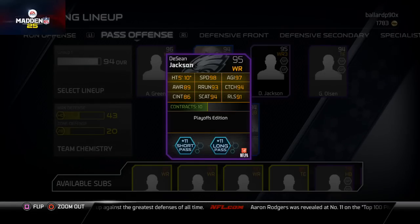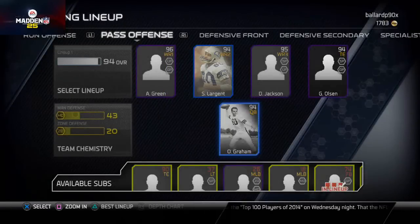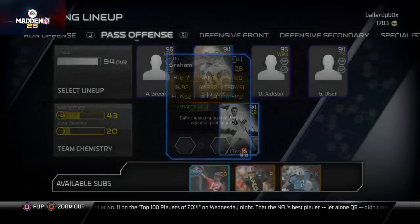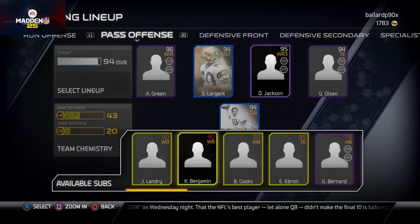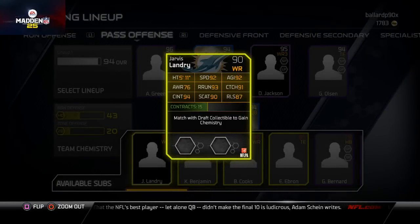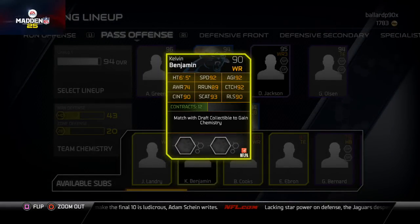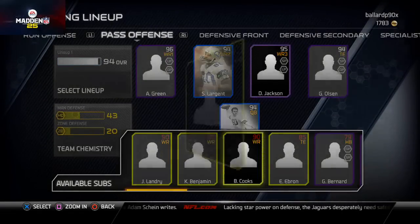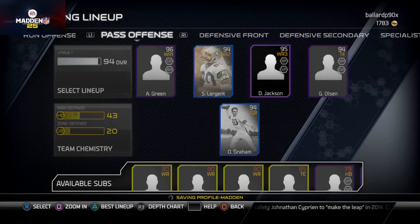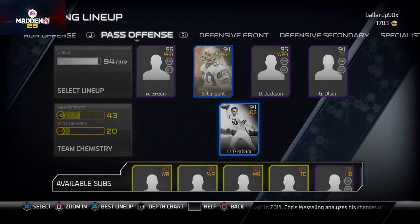Greg Olsen — I like him, he's got 90 catching traffic, almost 90 speed. I've got that Otto Graham card I talked about last week, trying him out over the John Elway card. On my bench I've got three good young receivers: Jarvis Landry with 94 catching traffic, Calvin Benjamin — 6'5", 90 catching traffic, just a beast. Brandon Cooks has 95 speed and 88 catching traffic. I'm thinking about putting him over DeSean, who only has 86 catching traffic but does have 94 spectacular catch.